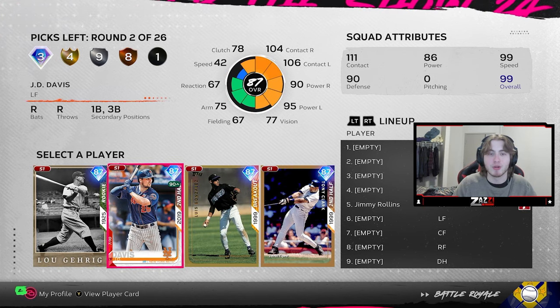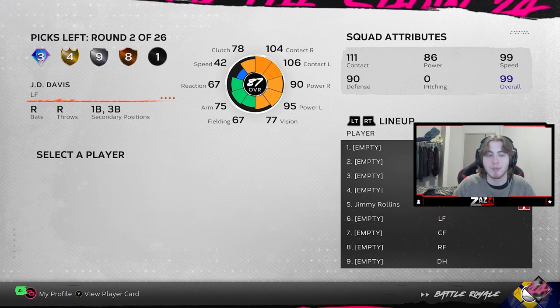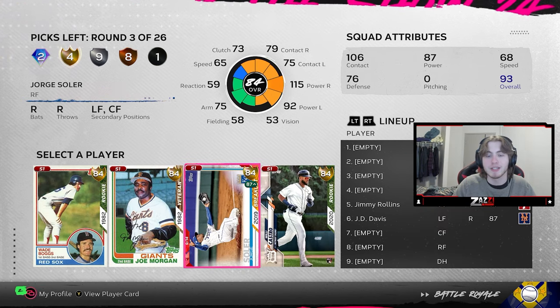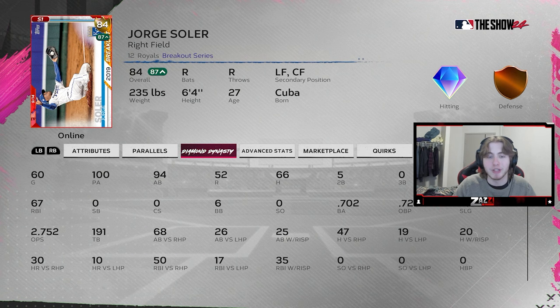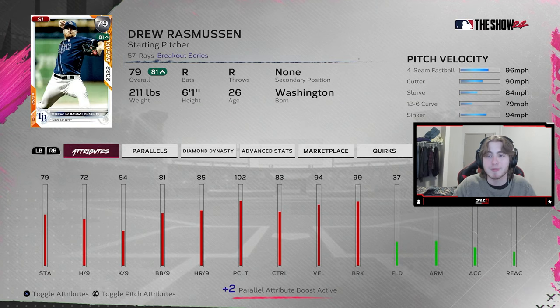You have your allotted diamond rounds, gold rounds, and silver rounds. For the diamond round, JD Davis is my choice — he's a phenomenal hitter and he can play a lot of positions. For the gold round, Jorge Soler is one of the most insane bats I've ever used; in 94 at-bats he's hitting .700, and the swing is amazing. For the silver round, Drew Rasmussen is sinker-cutter, and that's something you want to look for in most of your pitchers.